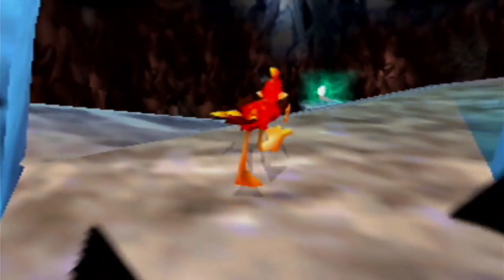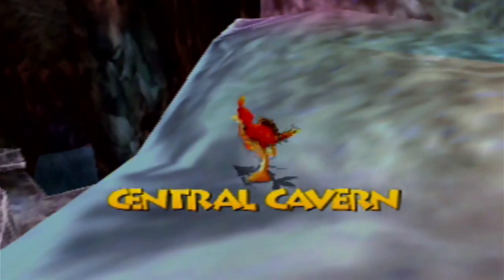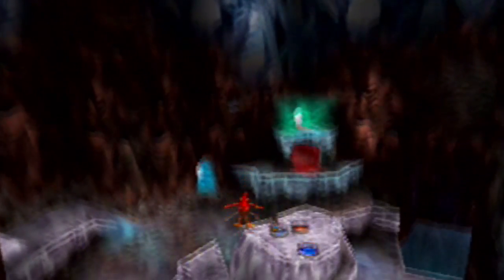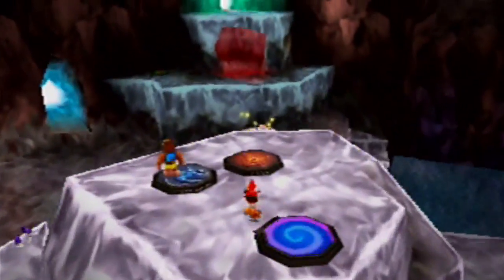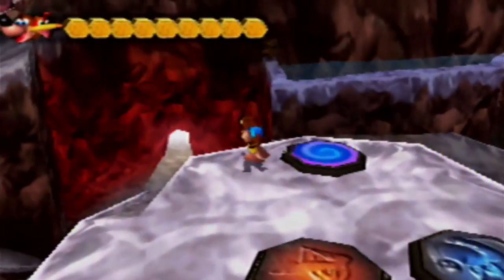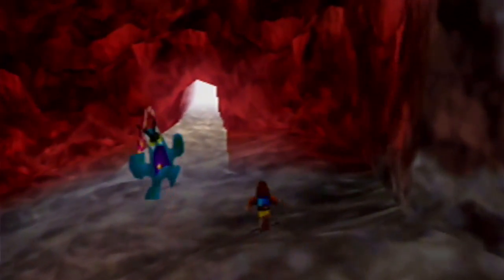Okay, so we have one more Jiggy left in Cloud Cuckoo Land. We're also missing a Jinjo. Well, Mumbo has a surprise for us in his red skull. Let's go see that surprise, because maybe, just maybe, it might be that one Jiggy that we're missing. So let's go find out, shall we? After you - into the red door. Let's go see what Mumbo has for us.